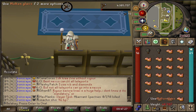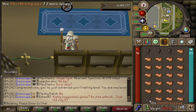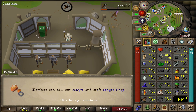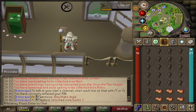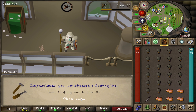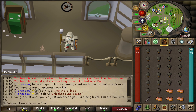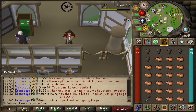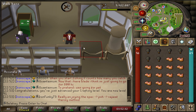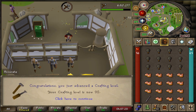Here comes level 88 crafting! First of many! And 89 crafting — can now do zenite rings. And 90 crafting! And 91 crafting, and 92 crafting — one to go!